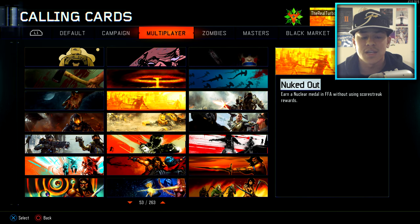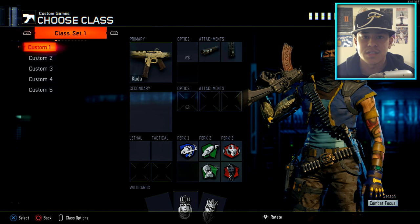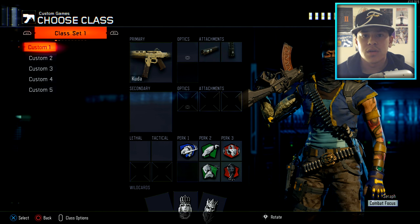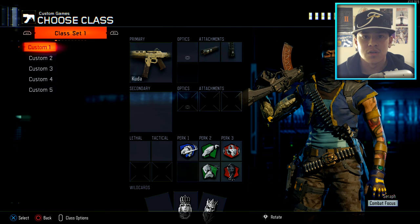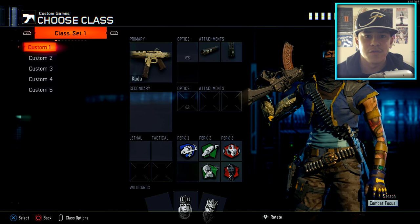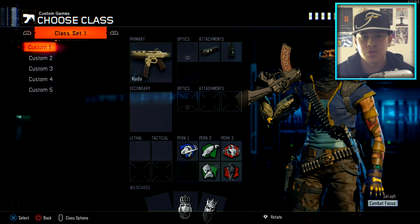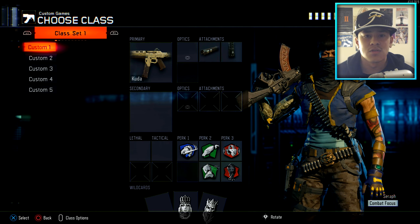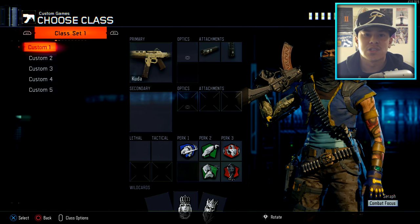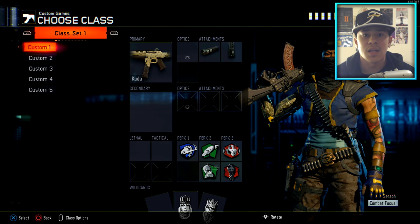I'm going to help you guys out today starting with the class setup. I want you guys to copy these class setups — these are my preferred setups for getting Nuked Out. Everything in this video is situational and it's all about play style. It's not about running around like your head's cut off, because the spawns in Free for All are so bad and annoying. You really have to play slow, pay attention to the flow of the game, and strategize.